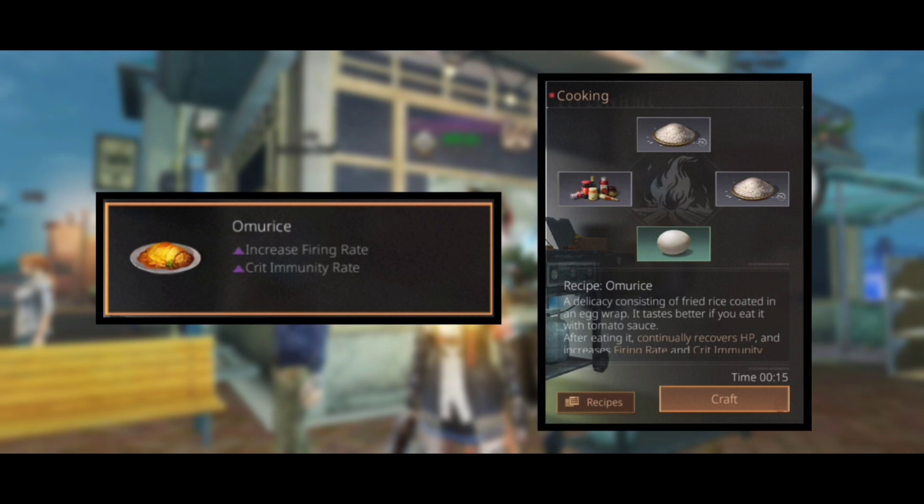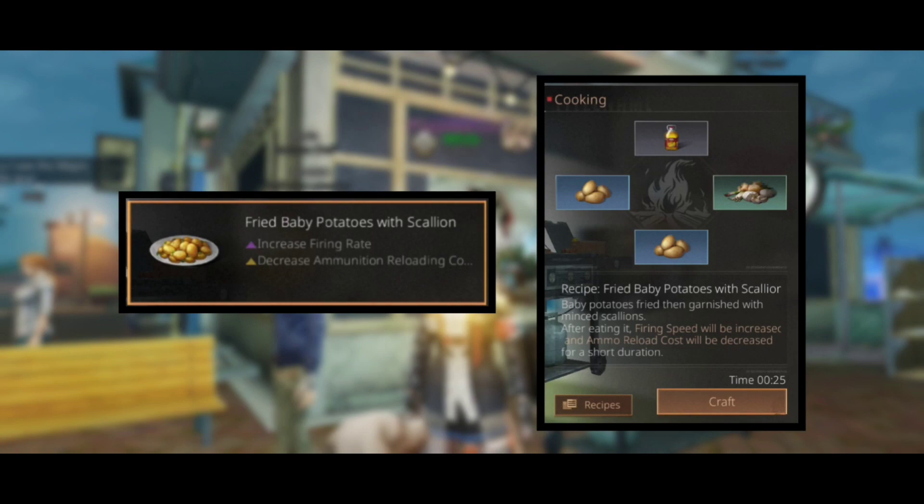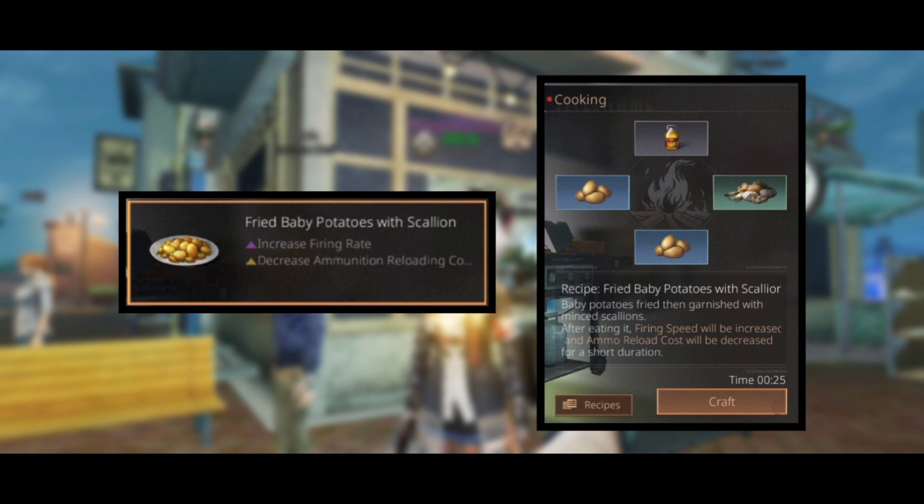Next dish is amuris, which will give an increase in firing rate and crit immunity rate, and the recipe is two rice, egg, and sauce. Next one is fried baby potatoes with scallion, which will increase firing rate and decrease ammunition consumption while reloading.